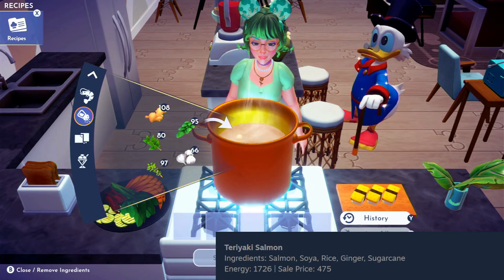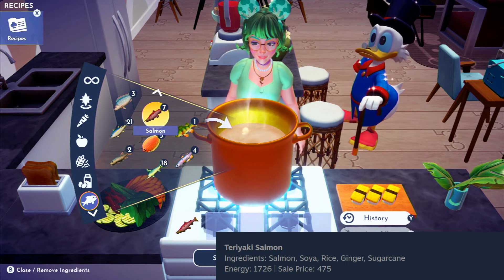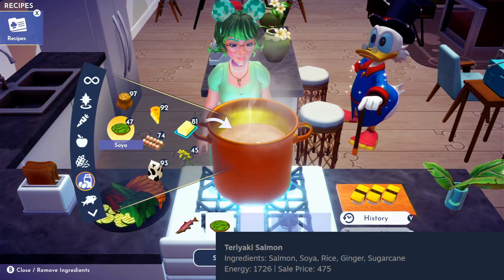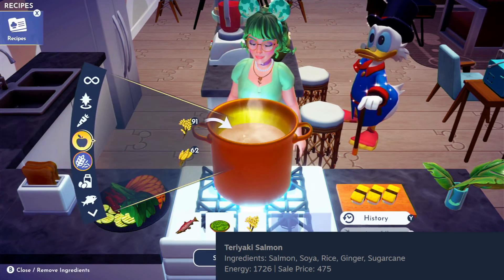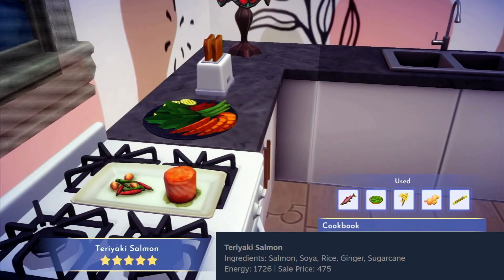The next recipe we're making is the teriyaki salmon. We're going to need salmon — referring to Summer Angel's Guide, you're able to catch the salmon in the Frosted Heights region. You will also need soya, rice, ginger down in spices, and sugar cane from the sweetener section. This dish looks delicious — it looks so gourmet. This is another great decorating item.